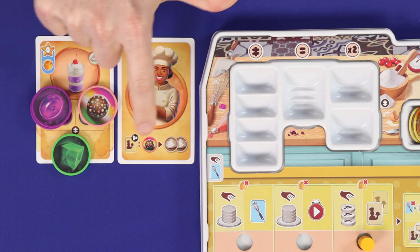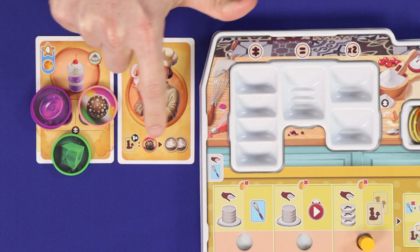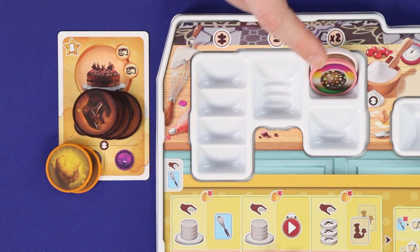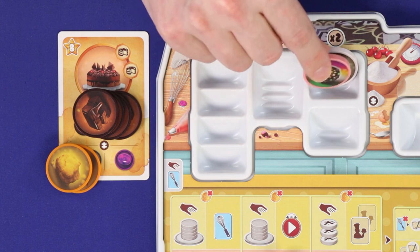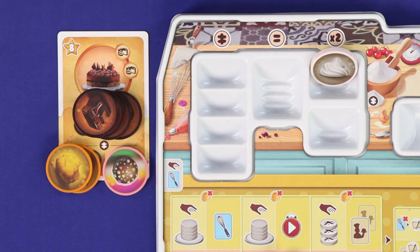Note that this exchange is done while paying for preparing the recipe — you don't need to store the ingredients which come out before using them to pay. A super ingredient can change what it represents between your storage and the recipe; for example, here it's being stored as cream, but then it converts to candy when paying for this recipe.